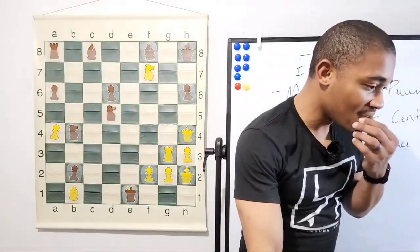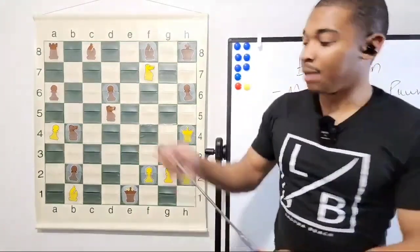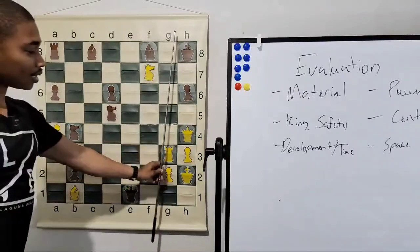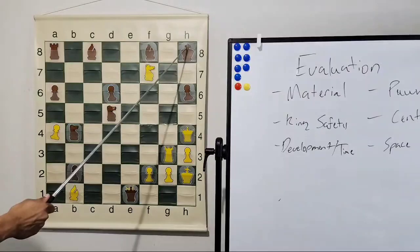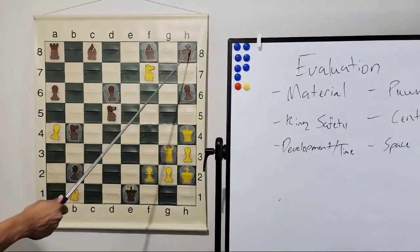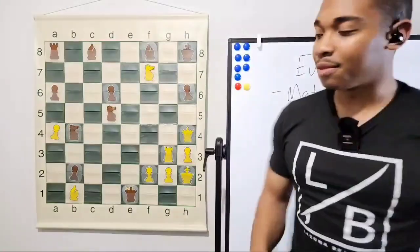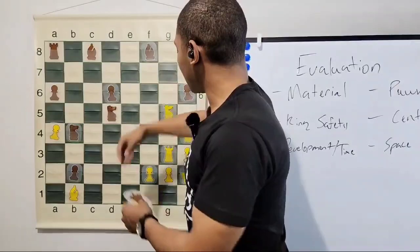Knight f7 is just checkmate. The bishop on b1 is covering h7, and the king cannot go on the g-file because of the rook covering the entire g-file. So all that was needed was to attack the king once — after knight f7 that happened. That's why it is checkmate. You can't just capture any piece against a world champion.